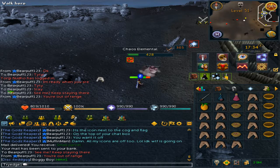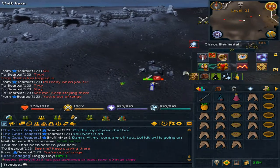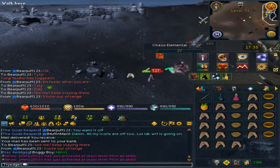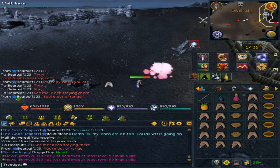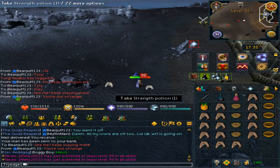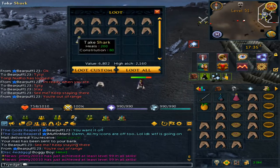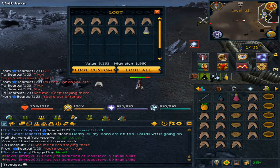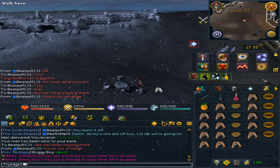The main reason to kill the Chaos Elemental is that if you are an Iron Man, this is a very good source of Chaos Runes. In an hour's worth of kills, I was able to get 5,300 Chaos Runes, along with about 25 Saradomin Brew flasks at 2 doses each.